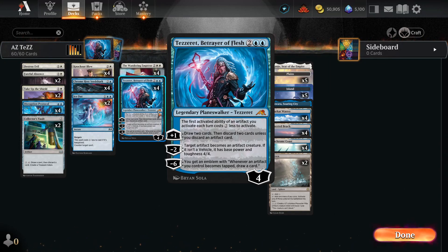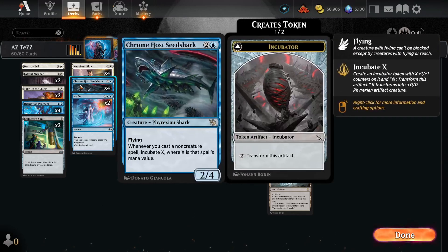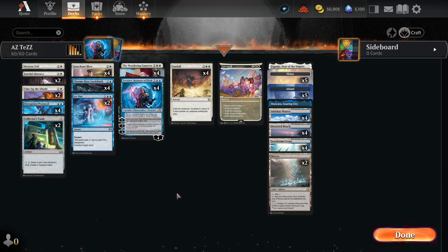We have Tezzeret Betrayer of Flesh, which makes the activated abilities of artifacts you control cost two less. Which is great because we're a Shark deck — with all the incubator tokens that are basically free, or one mana, free every turn. My turn, your turn, every turn. The deck is kind of synergized around that.